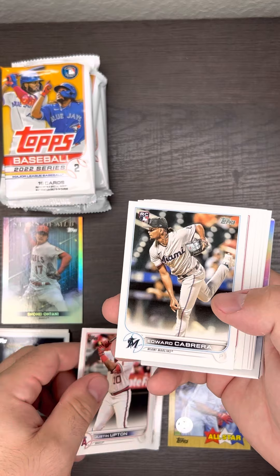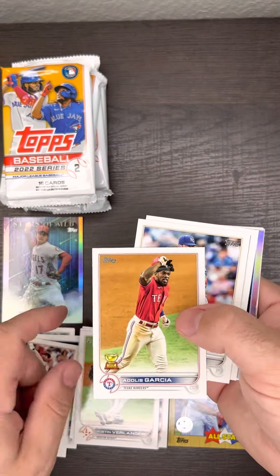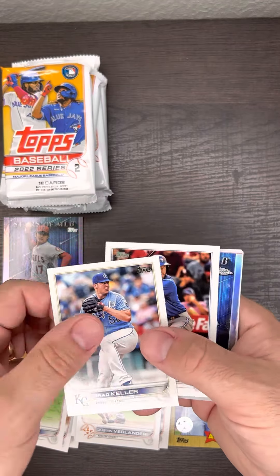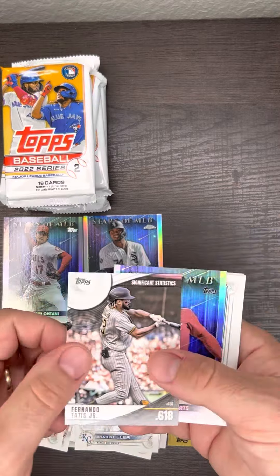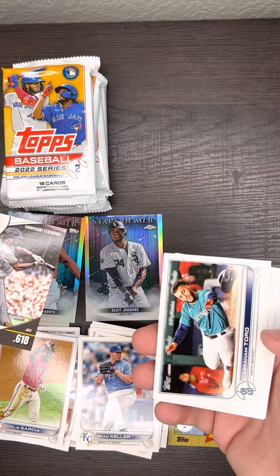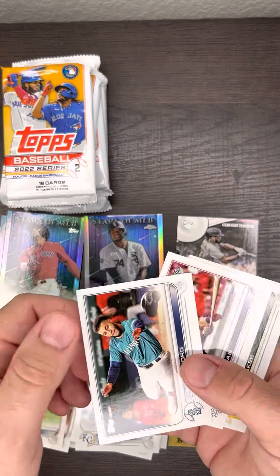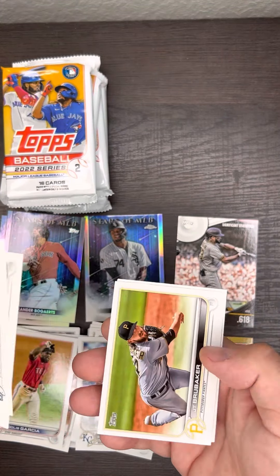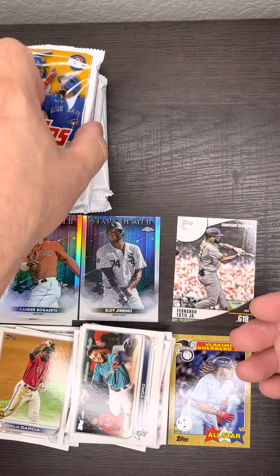We've got some color coming up — love color. Dylan Carlson Rookie Cup. Verlander — future Hall of Famer. Another Rookie Cup. Eloy Jimenez, and that one is a Topps Chrome, a little bit different. Looks like Bogaerts — it's a regular one. Insert card — Tatis.